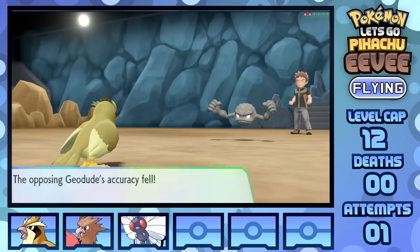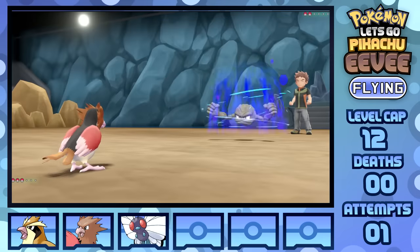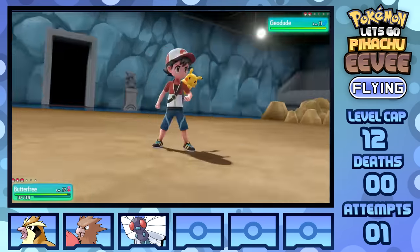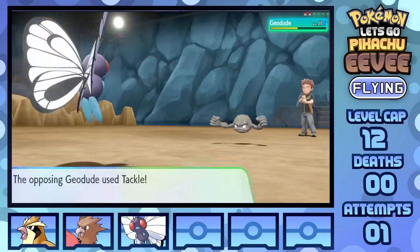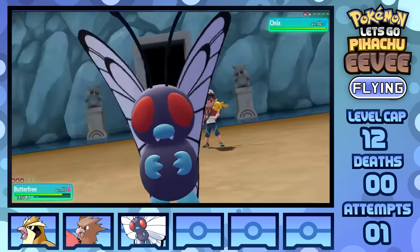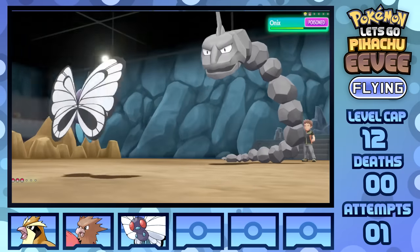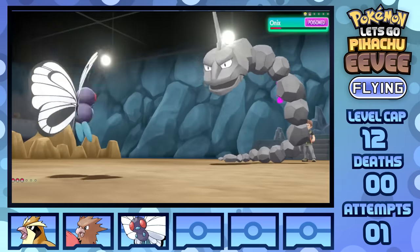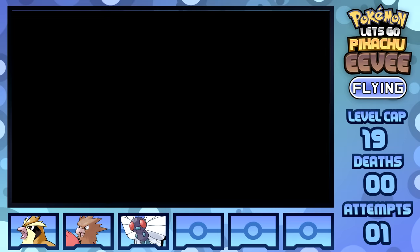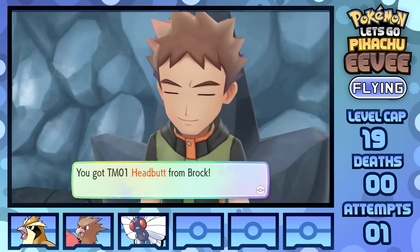By leading off with Pidgey and using six Sand Attacks against Geodude, I'm able to get his accuracy down enough to get Spearow in there for six Growls. This gives me enough of a buffer to finally bring in Butterfree, set up six Hardens for Onix, all while taking as little damage as possible. Only taking three Tackles before firing off three Gusts to KO Geodude, learning Sleep Powder and Poison Powder before Onix comes in last. I leave with Poison Powder as a Rock Throw hits for some decent damage, even with my massively buffed defense, but matching that with Onix's brittle Special Defense in the face of Gust, I've got a victory — winning the fight and the Boulder Badge.